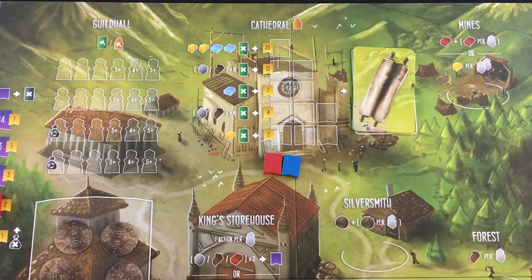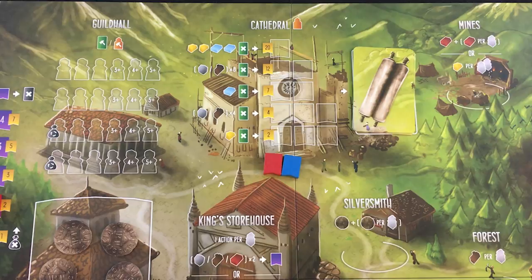The game progresses until every spot for your given player count is filled in the guild hall. This is where you go to build building cards — one of the main sources of victory points — as well as helping to construct the cathedral, another major source of victory points. Once they've all been filled out, each player gets one more turn, and then you see who got the most points in the end.